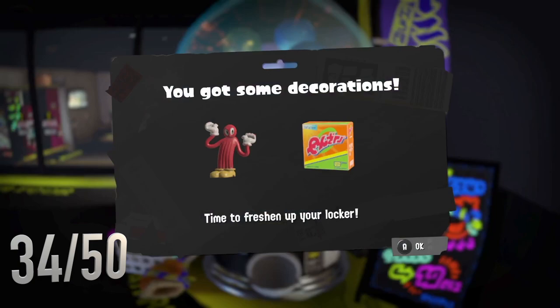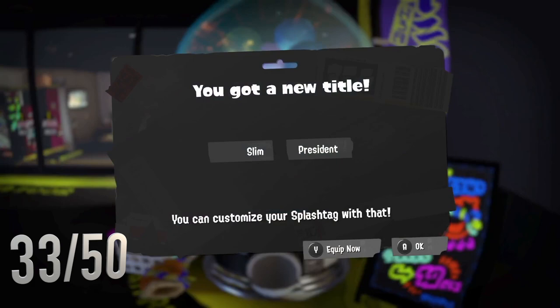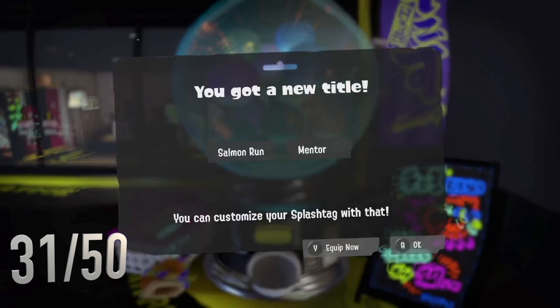Some more stickers - these are quite cool, I like the blue one. Got some more decorations. I like that they add the conch shell onto the little capsule when you're within the week of the Splatfest. Slim President - that's pretty good, I'll take that. I'm actually farming that ability, so that'll really help me.